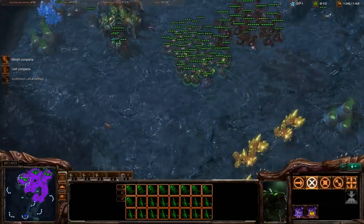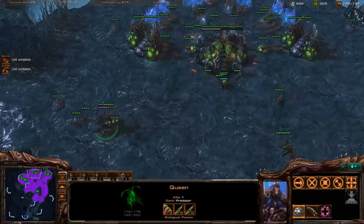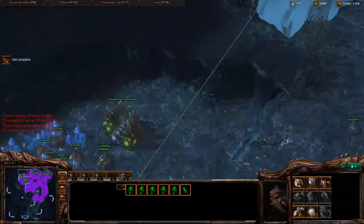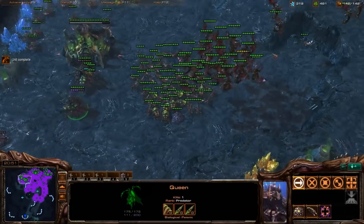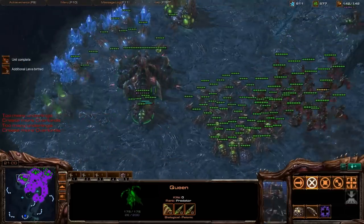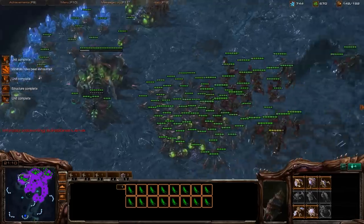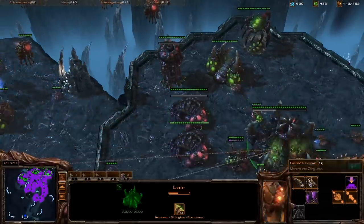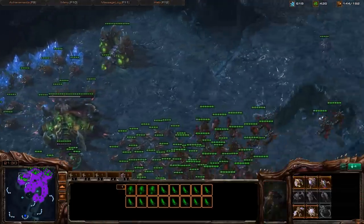I wonder if I can transfer workers from my main. That was a good time to bust down those rocks at the gold expansion. I think I have a queen wandering around doing no good — oh yeah, it's planting a creep tumor. I had a little bit of extra energy and I didn't need to inject. And I'm supply blocked, which as I said is very easy to do as Zerg. With extra minerals you want to get some upgrades. You could plant an Infestation Pit to get your tier three going — I'm not very well practiced in tier three against the very hard AI, but it's always nice to have that option.